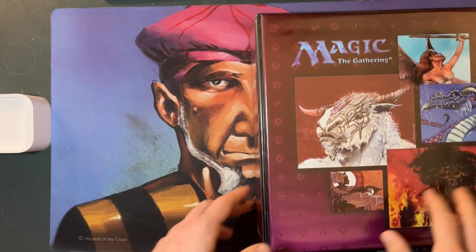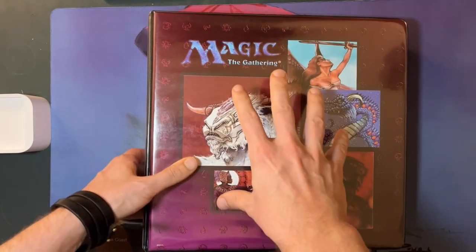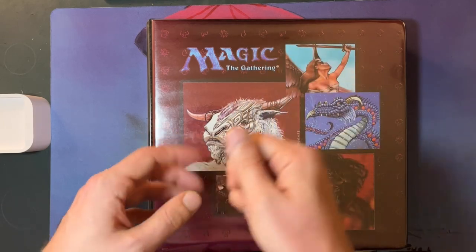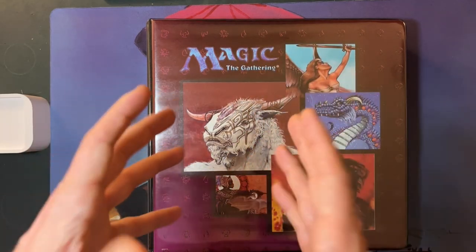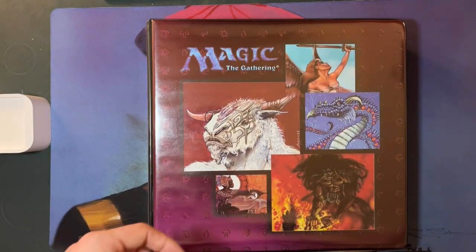Welcome to another episode of Timmy Talks, the channel where we talk old school magic. As you can see, I've got a pretty big binder here. It's got a lot of sets that I've completed — I think 4th Edition, Chronicles — but also a lot of sets that I'm still completing. And one of those sets is Homelands.